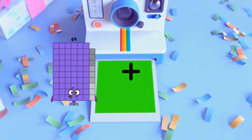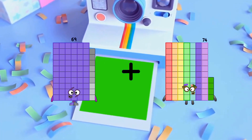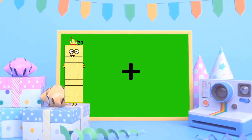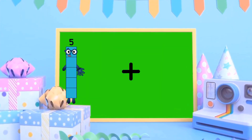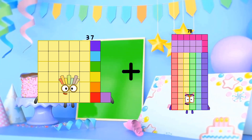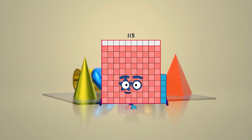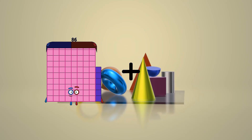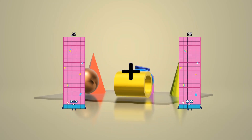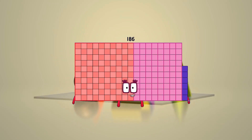69 plus 74 equals 143. 37 plus 78 equals 115. 85 plus 101 equals 186.